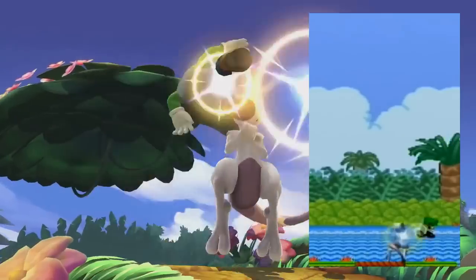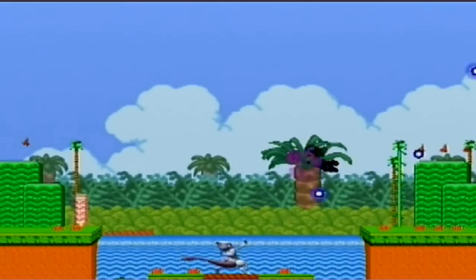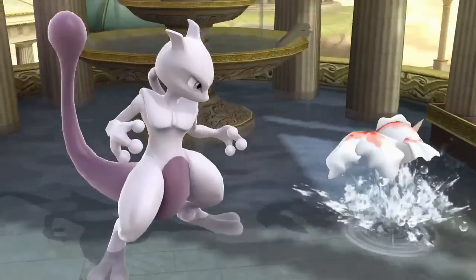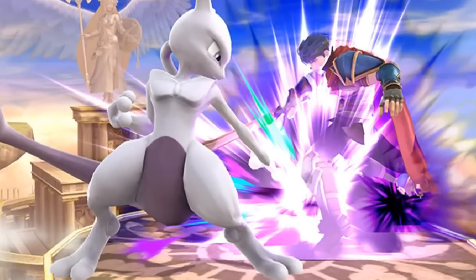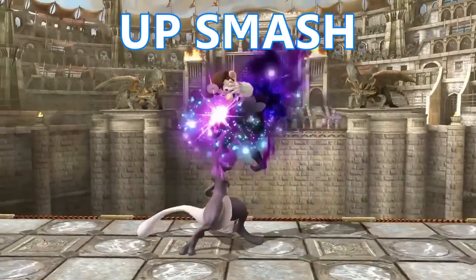Mewtwo looks solid for 2-on-2. His up throw could easily have kill potential, and his forward throw lands a lot more hits than in Melee. On smash attacks, Mewtwo's down smash seems to be lacking a hitbox behind him, which will make it difficult to punish roll spammers. Finally, his up smash is portrayed to be very powerful.